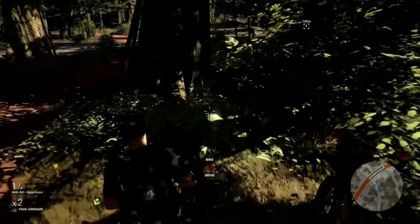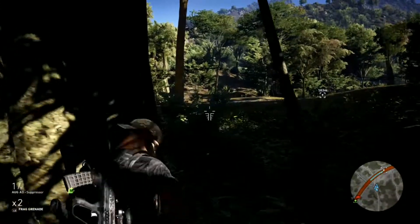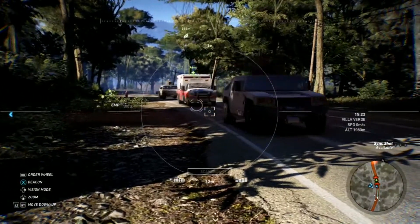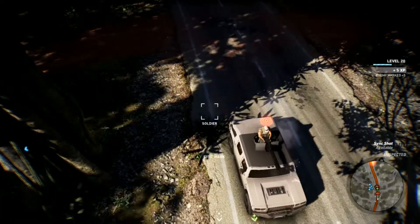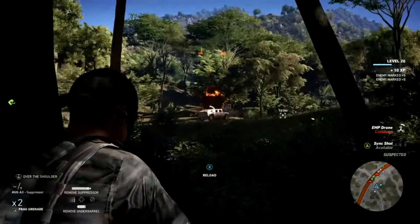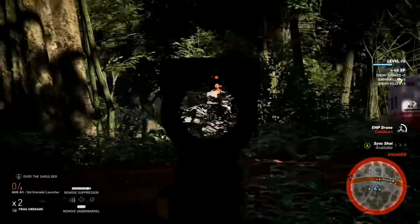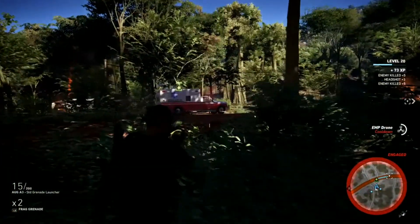Look for the spot in the road where this tree is and get off right here. You want to crouch behind here so you don't get spotted when you're using your drone. Switch to your grenade launcher, then pull out your drone and wait in this spot for the convoy to come by. Hit the first truck with three grenades and hit the back truck with three grenades, then unequip your grenade launcher and switch back to your regular firing mode.